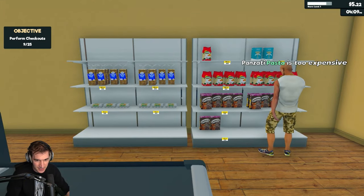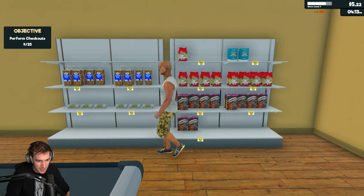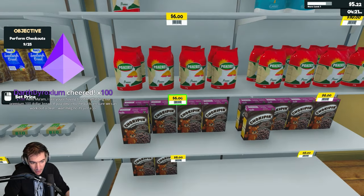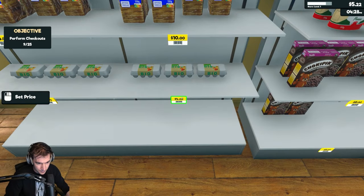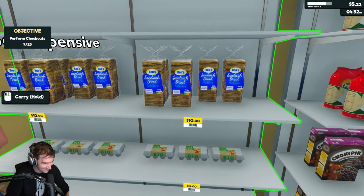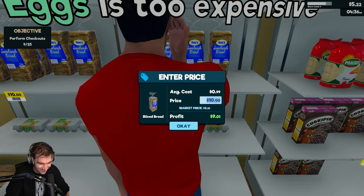Bio eggs are too expensive. The pasta's too expensive. I guess we're dropping our pants on prices. I see you're having trouble affording our premium $100 bread — if you step into the back, I'm sure we can work out a deal.